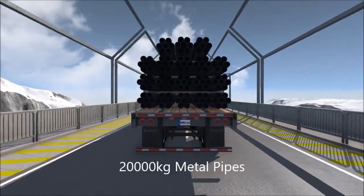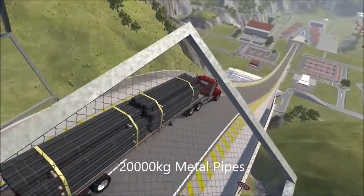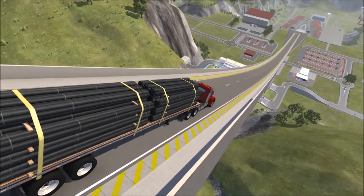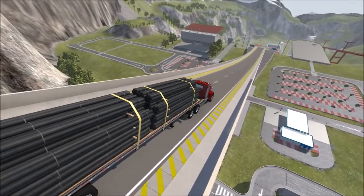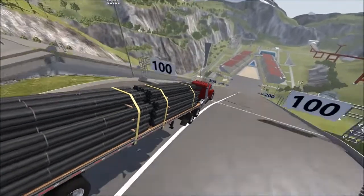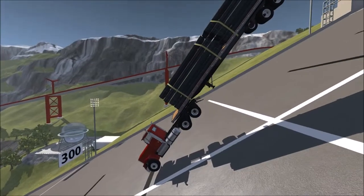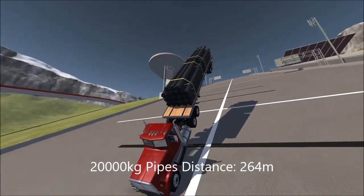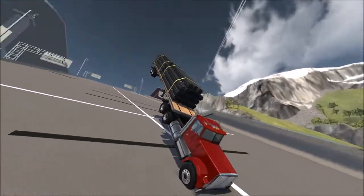We actually have another flatbed in the competition. This one has 20,000 kilograms of metal pipes. At some point, does it really make a difference at all? I was going to say if the pipes were loose, maybe they could shove into the front of the truck, but actually they'd all fly off the back and then we'd have an empty flatbed. Let's see where this truck lands — just short of the 265 mark. We'll call that 264 meters here in the car jump arena invitational.